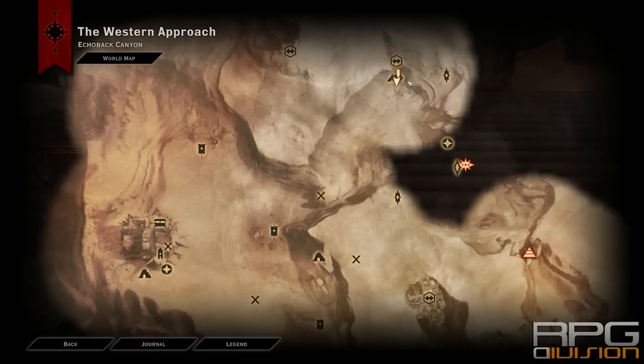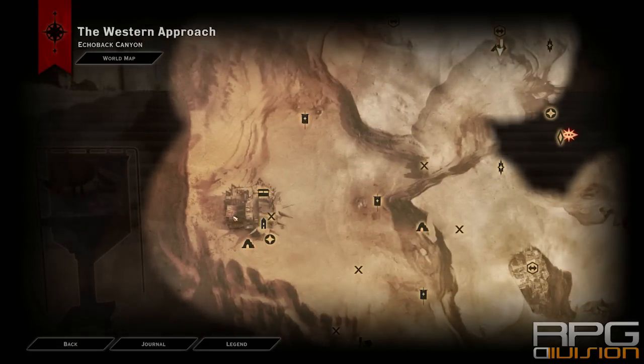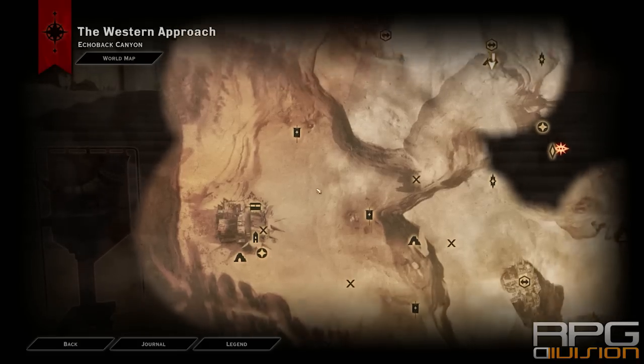In order to get to this area over here, you first need to get to this keep and take it. After you take this keep, you can talk to the keep commander and he will tell you that there are some trouble with the dark spawn and that there are some other things that you need to do.